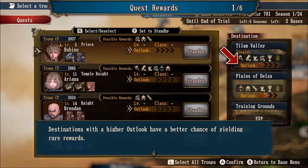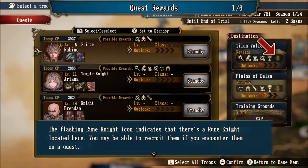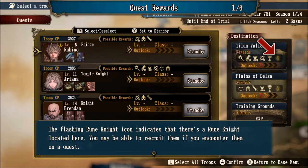Destinations with a higher outlook have a better chance of yielding rare rewards. The flashing rune knight icon indicates that there is a rune knight located here — you may be able to recruit them if you encounter them on a quest. This is also very huge. If you see a glowing gold knight icon, you want to prioritize that for your army, because in order to win the game, you need additional knights — whether for defense or offense, it's a requirement to beat the entire game.